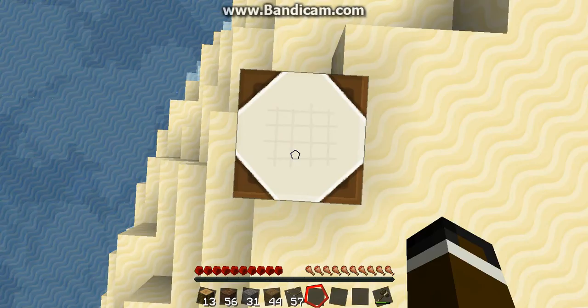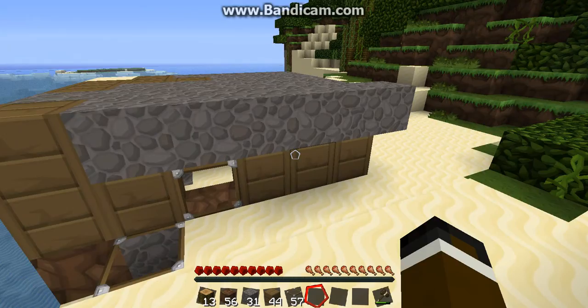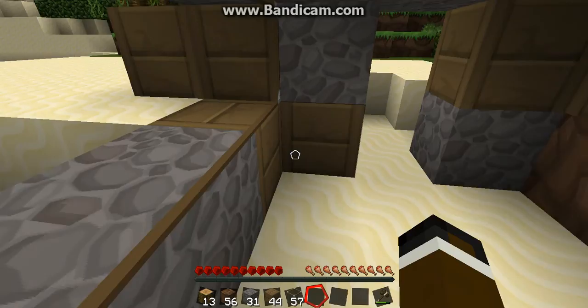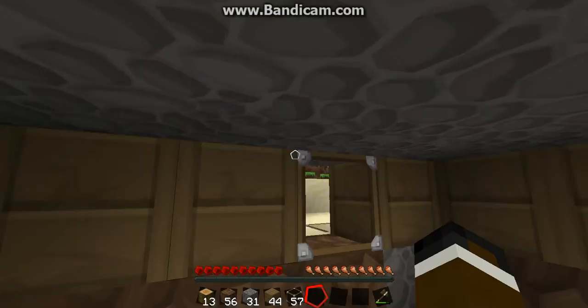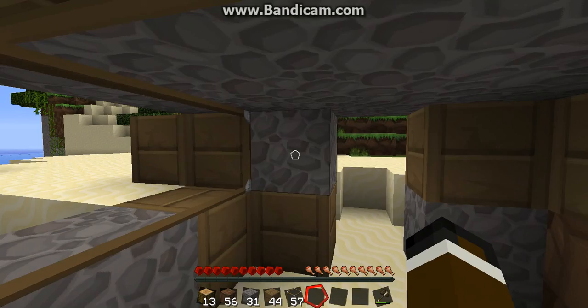This is a good example of a noob house. It's just random blocks that are easy to find, easy to get, just placed into a thing. It's weird looking — one window, two windows, no door. One of the mistakes I see is that it's just made out of random blocks: wood on dirt, wood, cobble, and random glass.